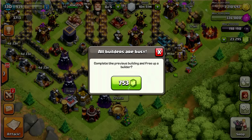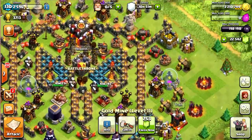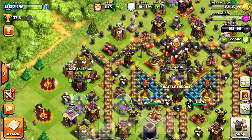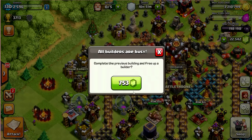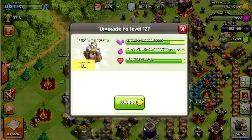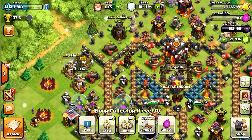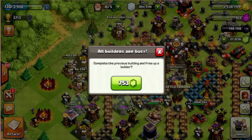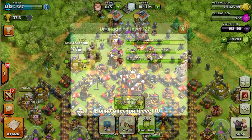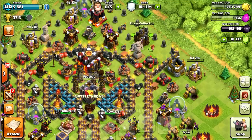If you guys notice, I actually got my Christmas tree here and it gave me a present. I think the next video I'm gonna do is make a layout for you guys so you can have your Christmas trees as well. You put it in a position where it'll spawn safely and won't interfere with your base layouts — so that should be my next video. I'm really happy about that and I believe they give you five thousand elixir, which is really nice.